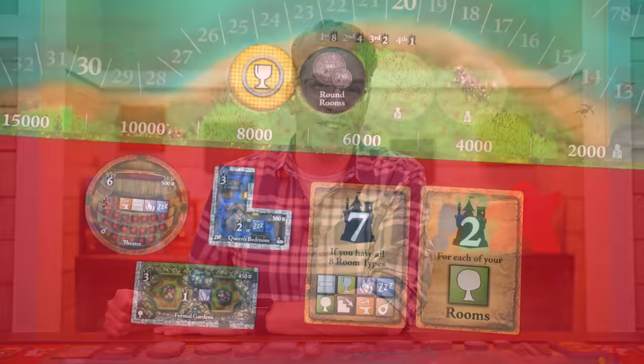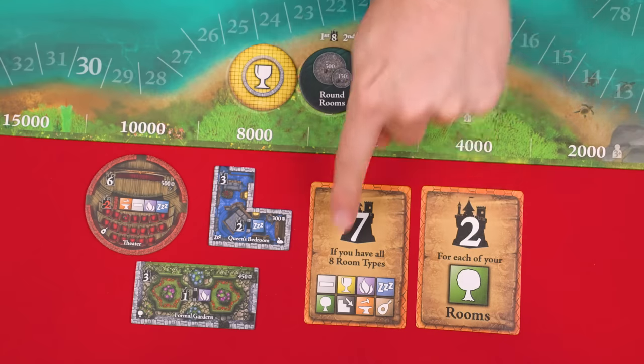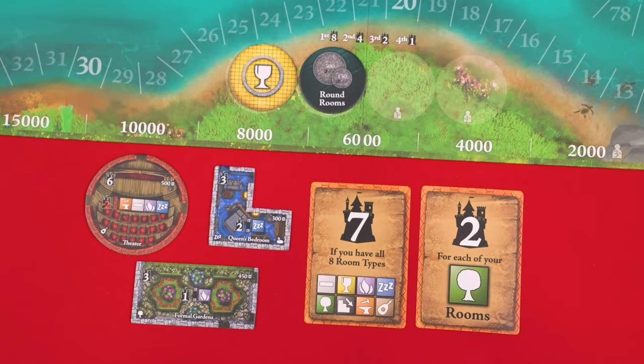And that's the setup! In Castles of Mad King Ludwig, players will be buying castle rooms that provide points based on how they're added to the castle you're building. These points will come from the rooms themselves, the king's favors, your personal bonus cards, and a few other ways we'll learn about later.